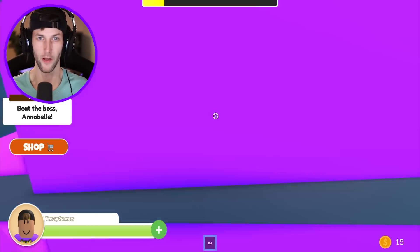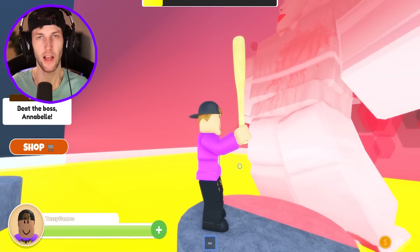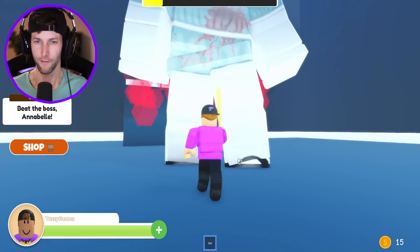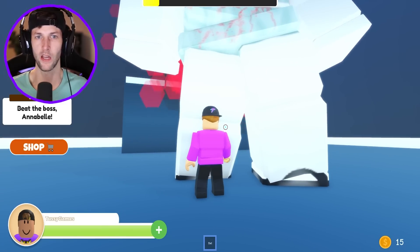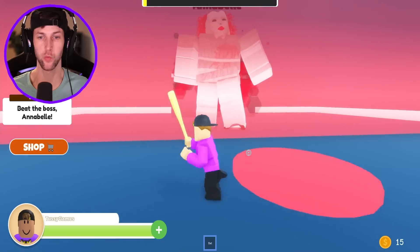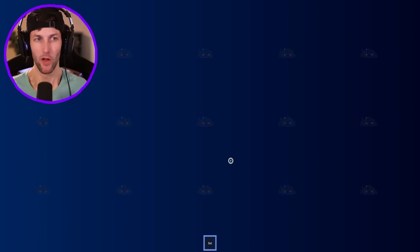Maybe one more round of the Annabelle boss fight. What are we supposed to guess at the end — maybe to forgive Annabelle or to not forgive her? I don't think we can forgive her, but I want to get a good ending. We always got to get the good endings on the first try. She needs one more hit. There we go — yes! Annabelle has been defeated!